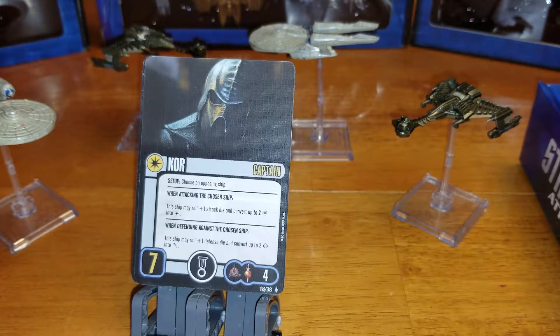Next up we have Captain Core. Choose an opposing ship during setup. When attacking that ship, this ship may roll one extra attack dice and convert up to two battle stations into hits — that sounds like it's automatic. When defending against that ship, this ship may roll one extra defensive dice and convert up to two battle stations into maneuvers. I find that highly advantageous — it doesn't cost you an action. If you're playing a smaller fleet where the opponent only has two or three ships, you should have a pretty good chance of using those extra advantages.